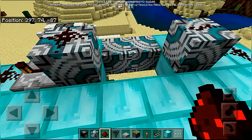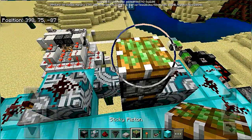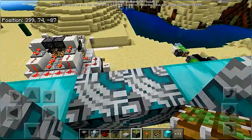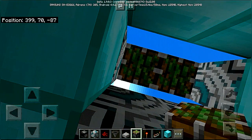Place some solid blocks over here to place two sticky pistons facing in the downward direction, and take out your slime blocks.